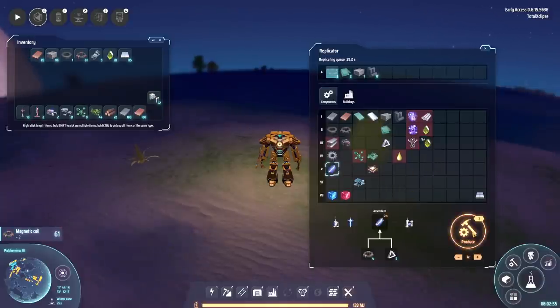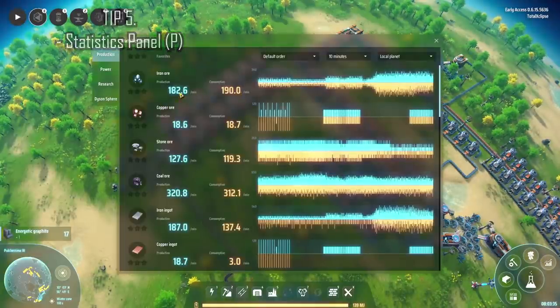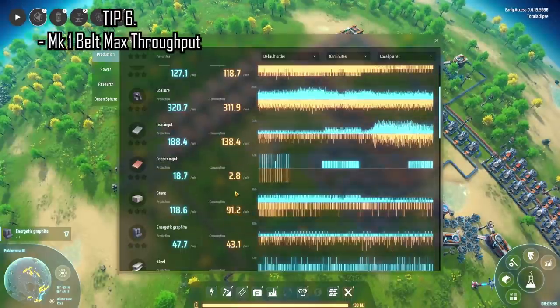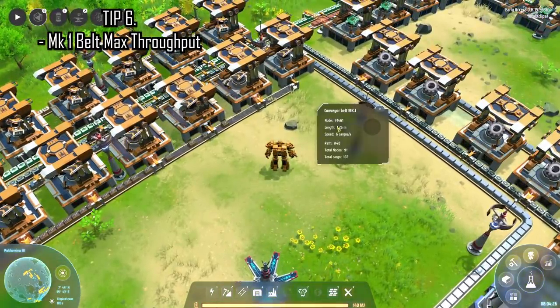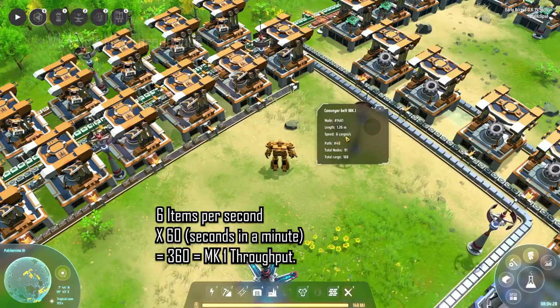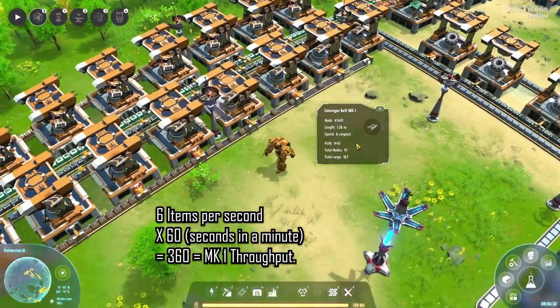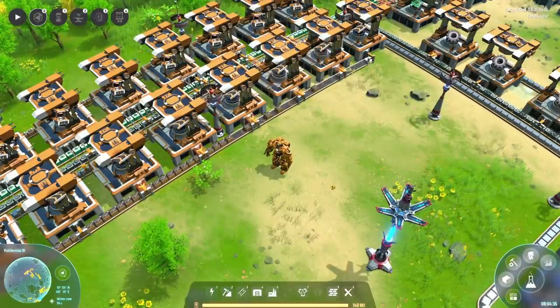The statistics panel, opened with P, is great for giving you an overall idea of how your factory is performing and where you can make improvements. Mark 1 belts move six items per second, which translates to a max throughput of 360 items per minute. Now that you know this, plan your factories accordingly.